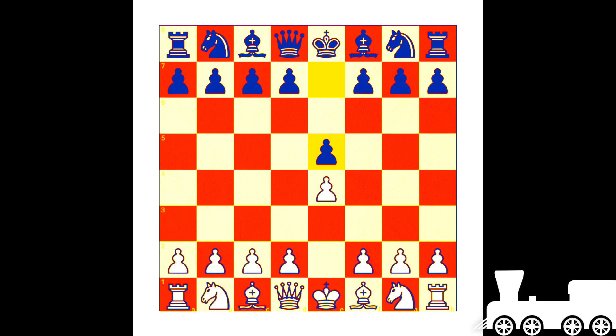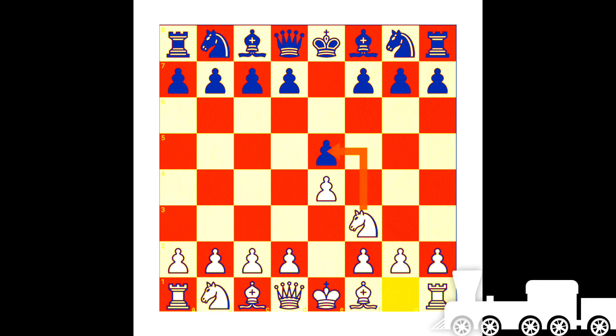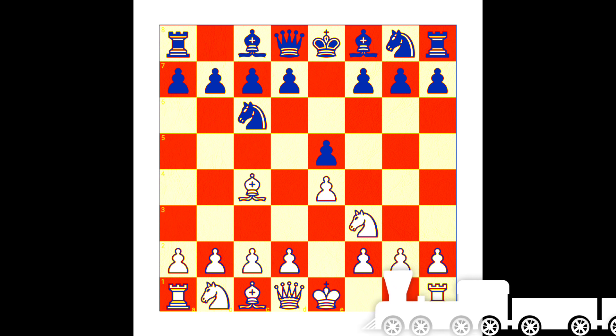e4 controlling the center, e5 controlling the center. Knight f3 controlling the center, attacking the center pawn. Knight c6 controlling the center, supporting the center pawn. Bishop c4 controlling the center as well as attacking the f7 weak square.